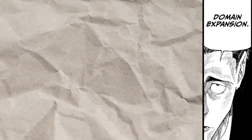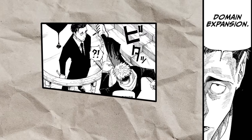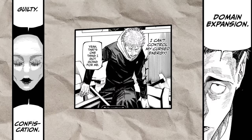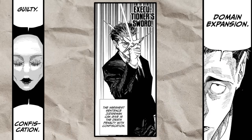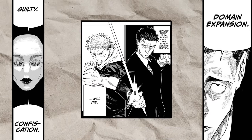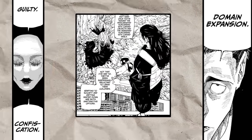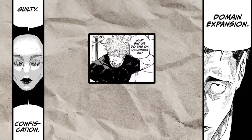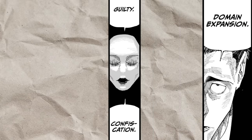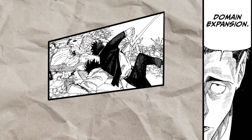At 10, we have Deadly Sentencing, one of two domain-based techniques on this list. These are techniques that revolve around non-lethal domains to create favorable conditions for the drawer of the domain. In this case, Deadly Sentencing makes the user and their opponent enter a court case for crimes the opponent has committed. If found guilty, confiscation comes into play, removing their cursed technique. And if found guilty of killing someone, the user gains access to the Executioner's Sword, which can kill any opponent in one hit unconditionally. However, finding someone guilty of murder is not easy — many can claim self-defense, and there are set dates in Japan where the death penalty cannot be given. Even just confiscation is quite powerful on its own, and its strengths definitely outweigh its weaknesses by a large margin, which is why it's at number 10.